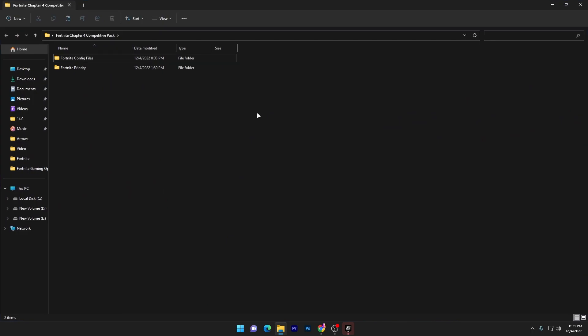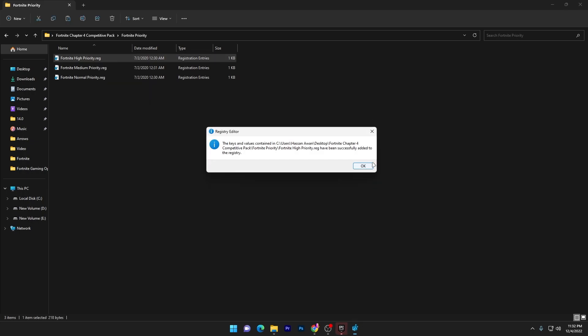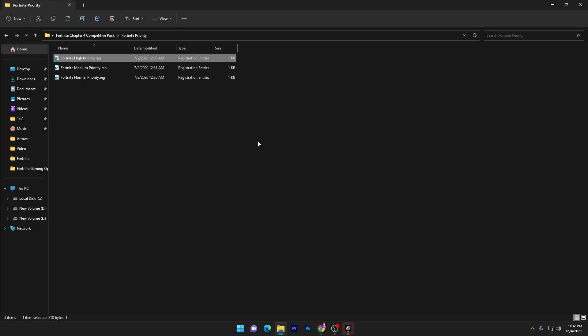Close out of that directory and open the Fortnite Competitive FPS Boost Pack. Inside is the Fortnite purity folder. Install it according to your PC specs: high-end PC users should go with Higher Purity, mid-range or low-end PC users should go with Medium Purity. If you want to revert back, simply install the Fortnite Normal Purity .rg file. I have a good PC so I'll go with Fortnite Higher Purity for reducing input delay and getting more FPS.